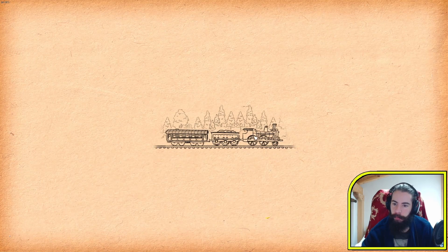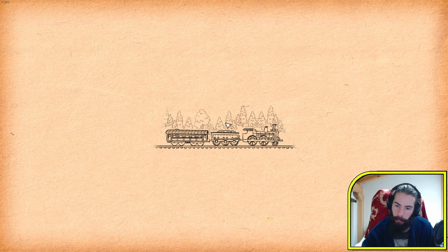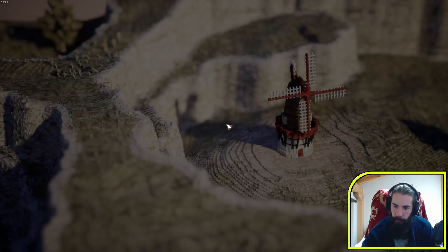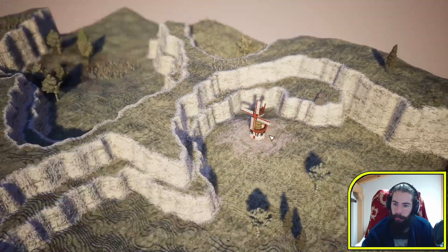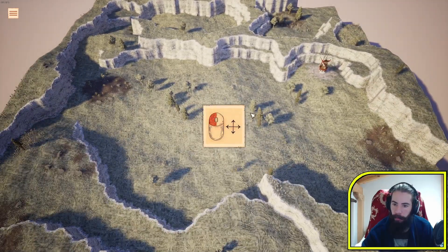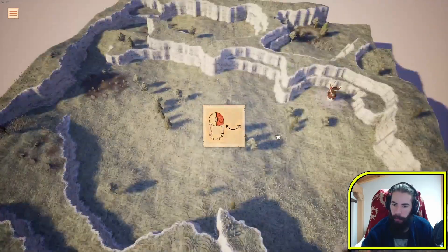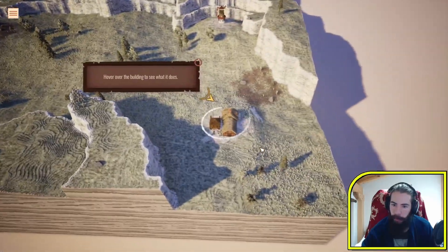So there are levels - very nice. Complete all 12 buildings. WASD to move the camera, you can also move by holding, rotate, and zoom in and out. Very nice.